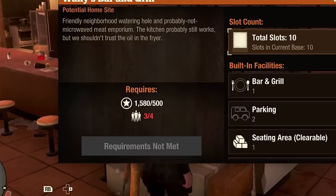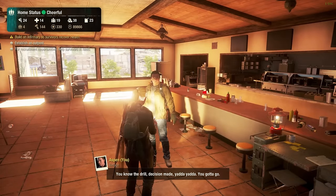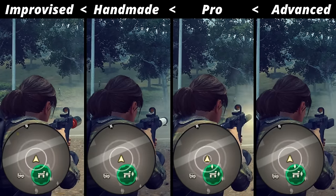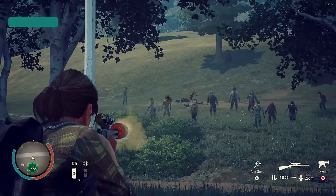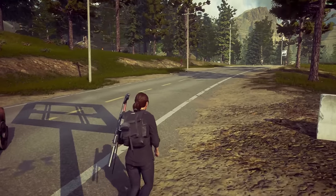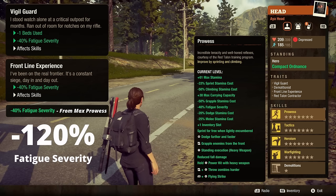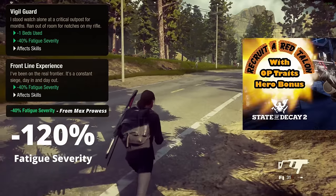Tip 31: If you don't have enough members to claim a base, you can recruit anyone to claim it and exile the useless survivor immediately — this will not have any negative impact on your base. Tip 32: All four tiers of suppressors suppress gun noises exactly the same. Low tier suppressors just wear the gun faster and top tier suppressors wear it slower. There will be absolutely zero difference between a low tier and top tier suppressor when attached to unbreakable weapons like bolt action and lever action guns. Tip 33: If you're doing solo survivor runs, get a red talent contractor with the vigil guard first trait and frontline experience third trait — they will have a total of negative 120 fatigue severity, so they never sleep. If you want to learn how to predict the traits of a red talent contractor before recruiting them, check the linked video.